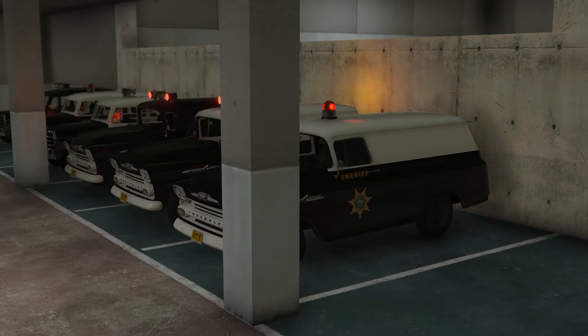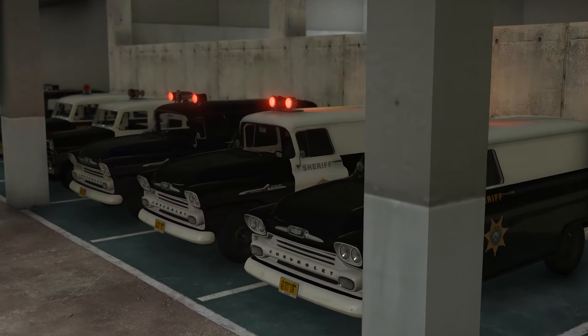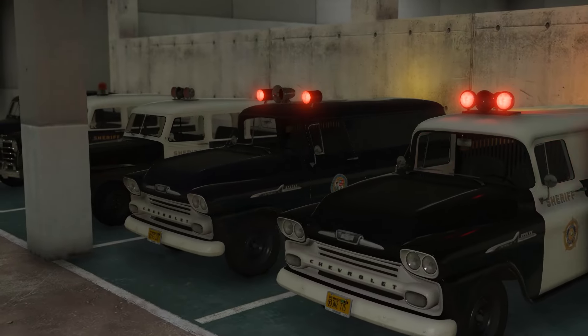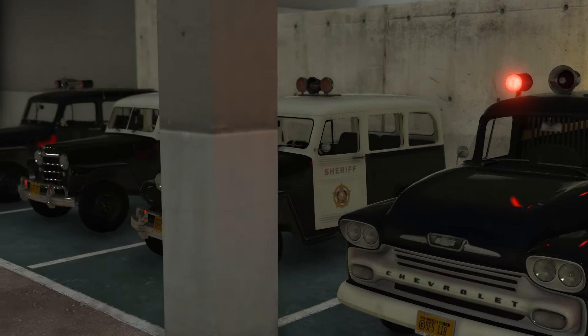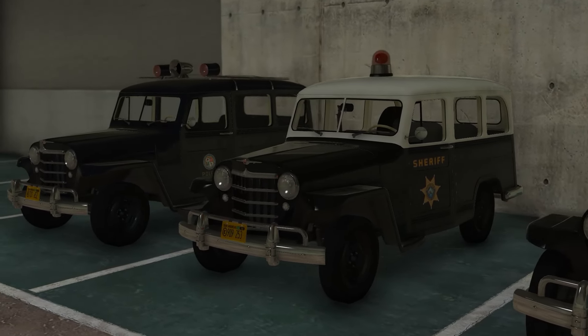Fourth feature: two-door cars have passenger seats, so even two-door sedans will be able to use rear seats for transporting passengers. And finally, fifth feature: each police car has an updated shotgun, and most cars have a first aid kit. Ambulances have medical cases and medical trolleys.